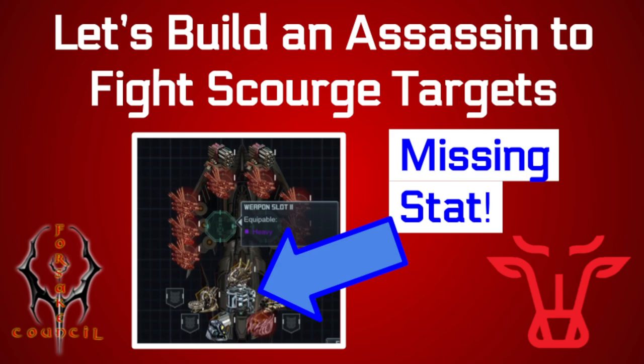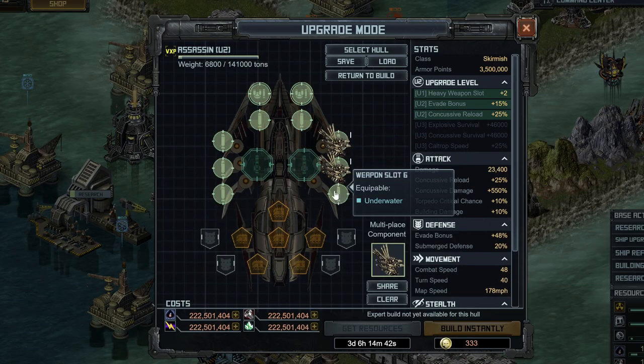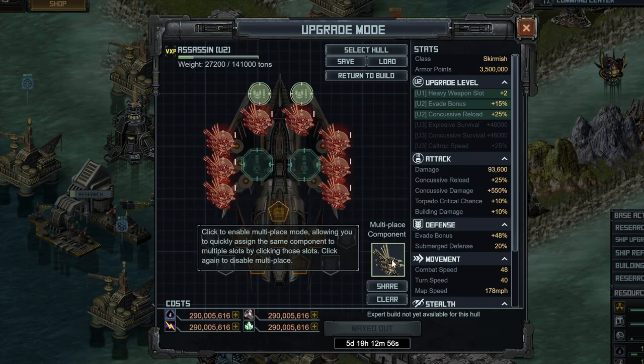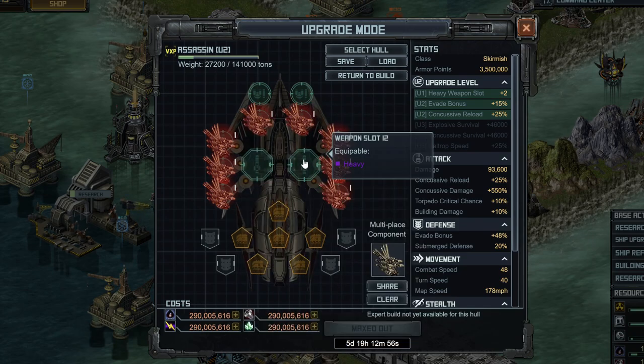Getting started, the weapons are really simple for this hull. You want to throw on the best torpedo you have, which is the limited one, put that on 8 slots. It works out really well to have 8 times 5, which is 40 torpedoes, because that's how many are going to be offered.